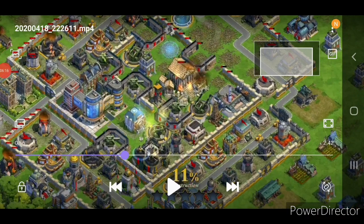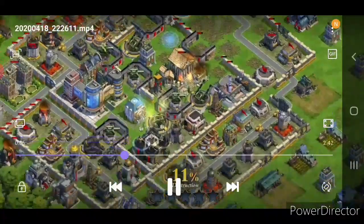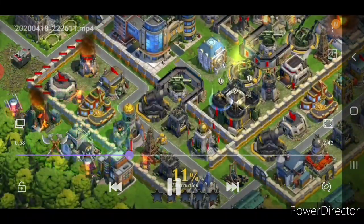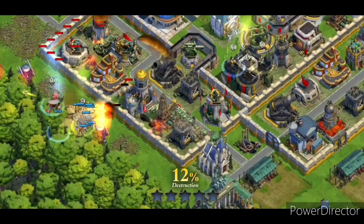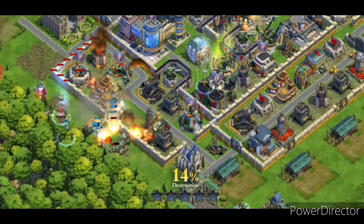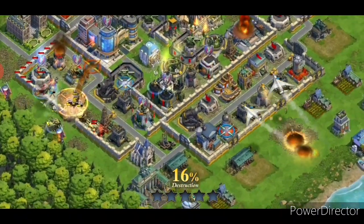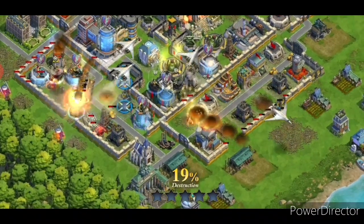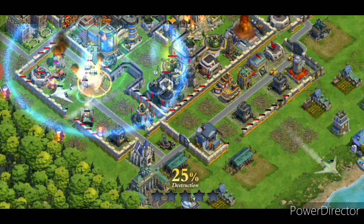That bomber run was pretty good — he killed both cannon towers with just one bombing run. He is obviously focusing on the town center, so not going for the quick victory by 50 percent but getting it by destroying both town centers. He also dropped both of his generals with his troops, his complete main force from the opposite side of the embassy.